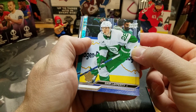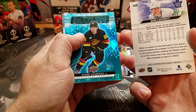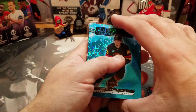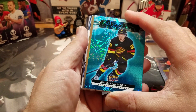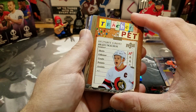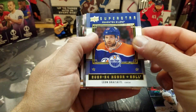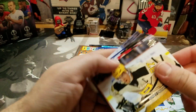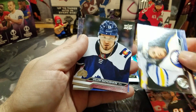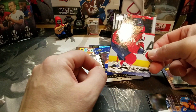Hey, there we go — Tom Wilson! We love Tom Wilson, everybody else hates him, we'll keep him. I got a Dazzler card starting things off. Andre Kuzmenko — not bad — from the Dazzlers. Teacher's Pet insert, not the one I'd be looking for, but not bad. And Sidney Crosby in there too. I got Tom Wilson for the Caps collection.